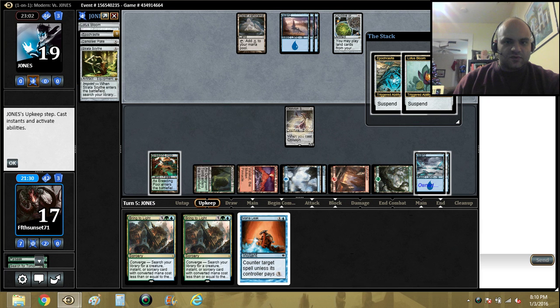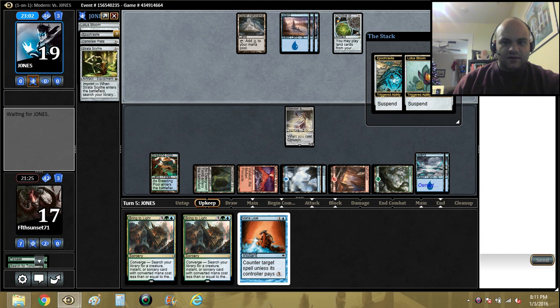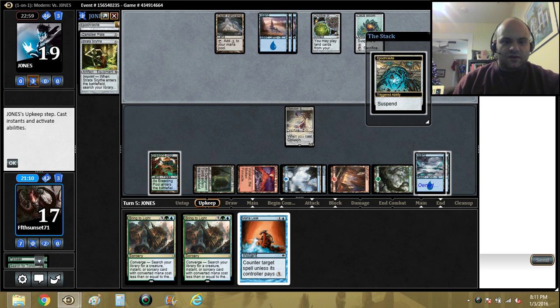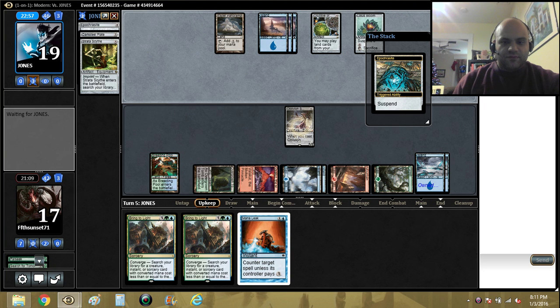Lotus Bloom is coming in. Should I Mana Leak the Lotus Bloom? It kind of keeps him off of doing anything else this turn, and then with the Lotus Bloom in play my Mana Leak is pretty bad. Although maybe I just keep it to back up my Scapeshift - yeah that's probably better.